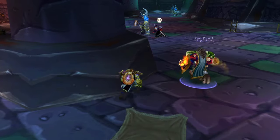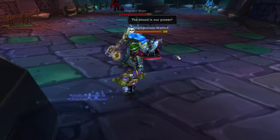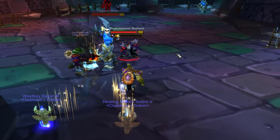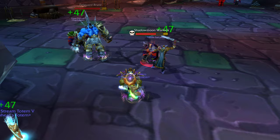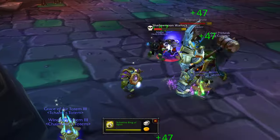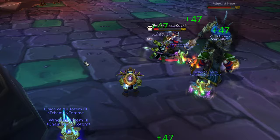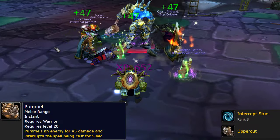In this next group you will find the Fel Guards. They are a huge pain in the ass — they're melee mobs that drop aggro pretty often. Healers, if you want to stand fairly close to your tank but outside the pummel range, that's probably one of the easier things to do when facing these. These Fel Guards have two skills: they do a Pummel and an Uppercut, which is a knockback.